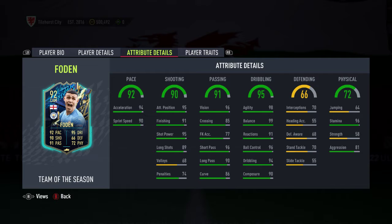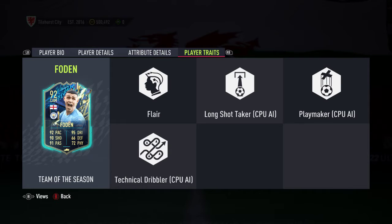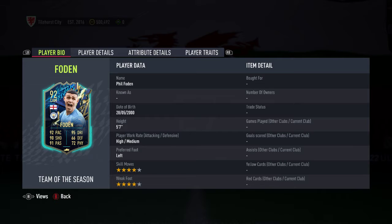The physicals are pretty much as you'd expect — nearly perfect stamina. Aggression is high and strength isn't that good. He's got the Flair trait, but his card's going to be good due to the body type, the size, and the acceleration and how that works with his style.